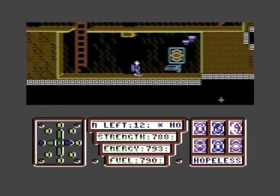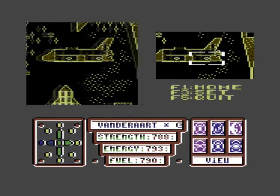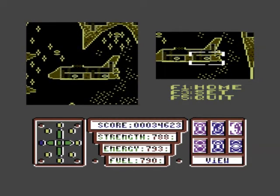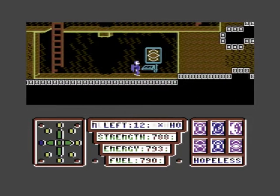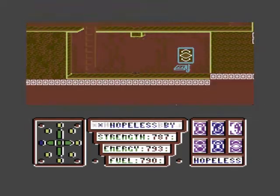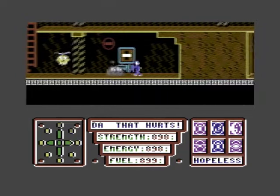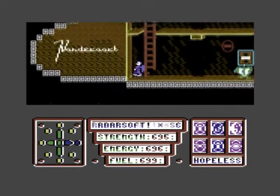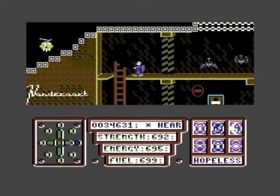There's a computer over here - I'm still in the ship. I don't think I can use it now, I have to get out of the ship first. F5... strength, energy and fuel - bloody hell. Every time you die it takes them down. I've still got my laser - I think you push F2.